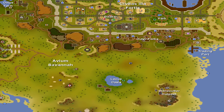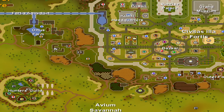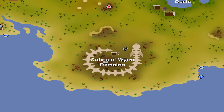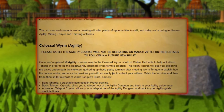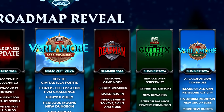Another area of interest is the Avium Savannah, located just on the outside of the capital city's walls. You will find the Hunter's Guild, new Hunter creatures, and the Colossal Worm remains, a new agility activity. Unfortunately, this agility activity will not be released on March 20th — instead it will be released with Varlamore Part 2 later this year.